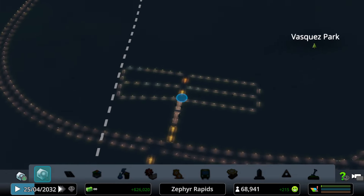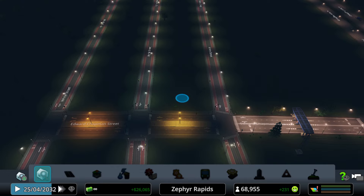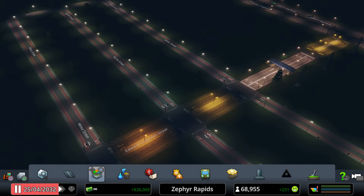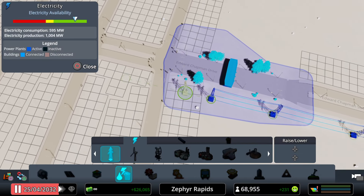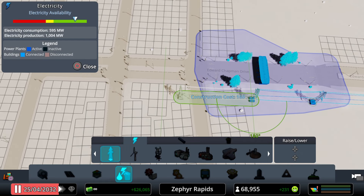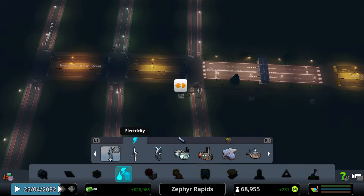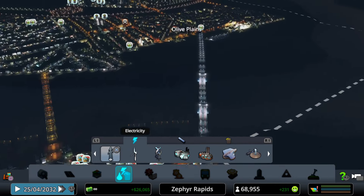Vasquez Park still isn't developing. Pausing to check if the power lines were extended far enough — they weren't. Extending them directly into the zoned area to ensure power reaches the development zone. After the fix is made, unpausing.